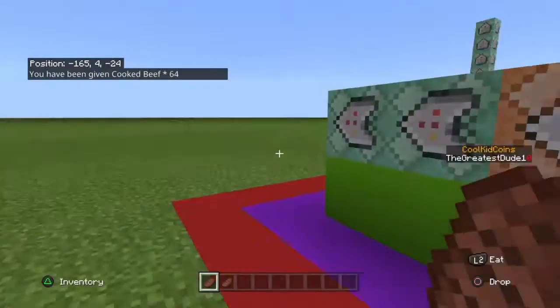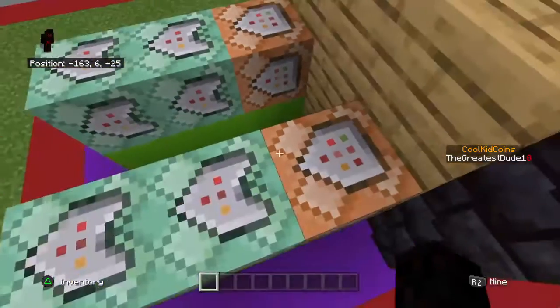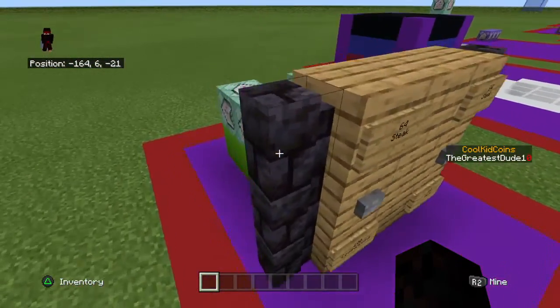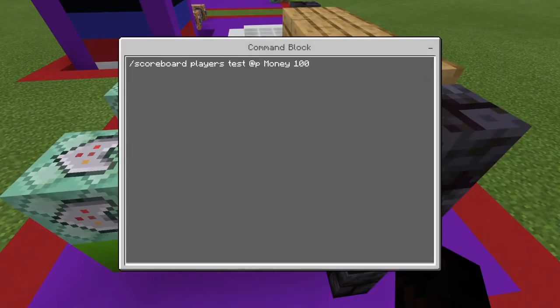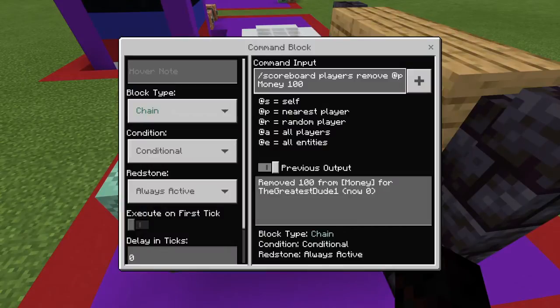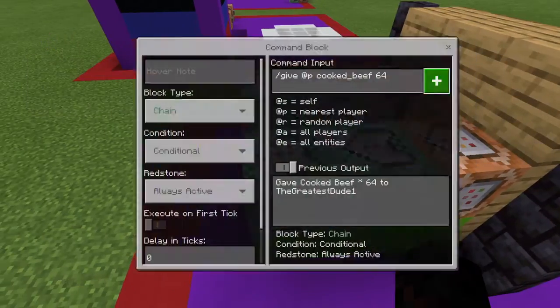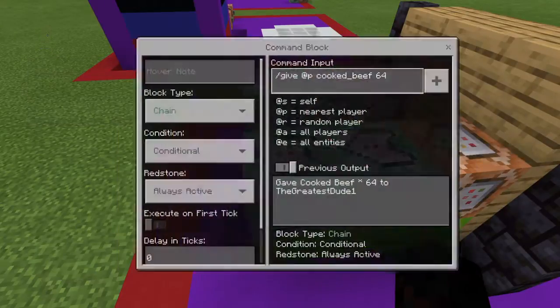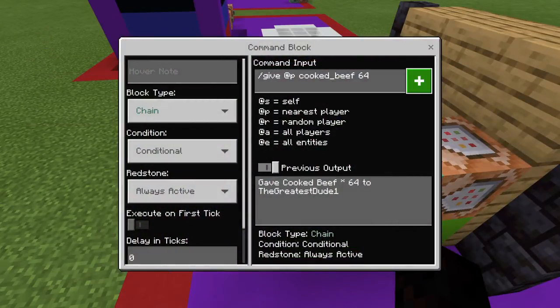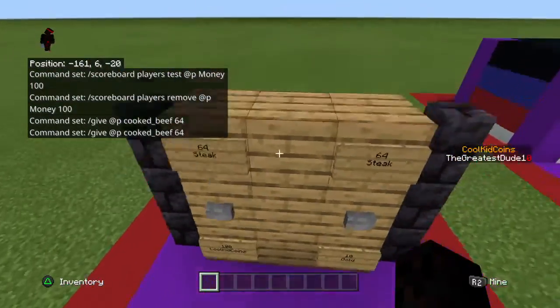I'll go to creative so I can show you how this is done. For this I'm going to assume you already have your money scoreboard created. For the money scoreboard, you're doing slash scoreboard players test @p money 100, and after that you have a chain conditional always active slash scoreboard players remove @p money 100. Then you have another chain conditional always active slash give @p cooked_beef 64.